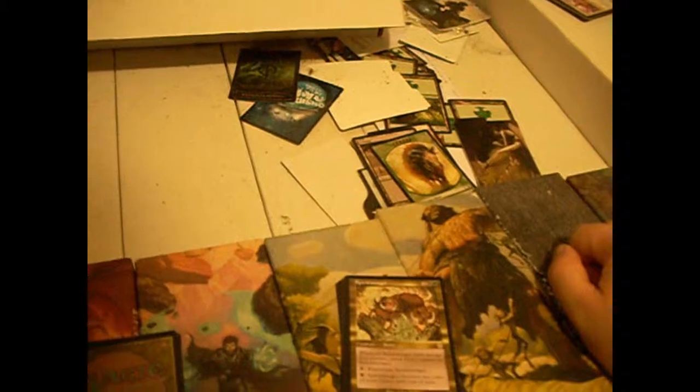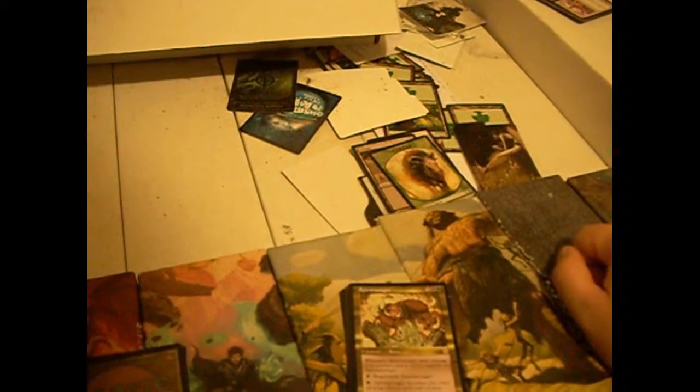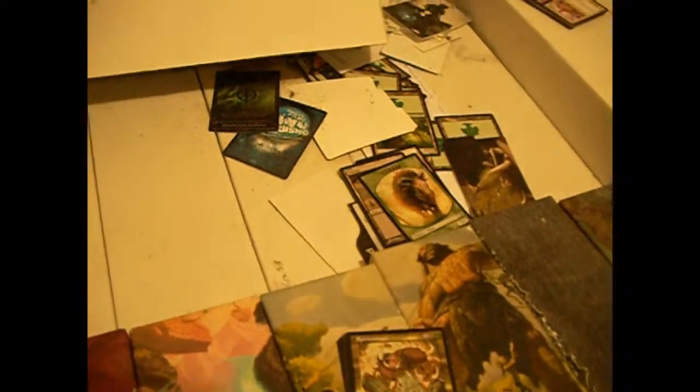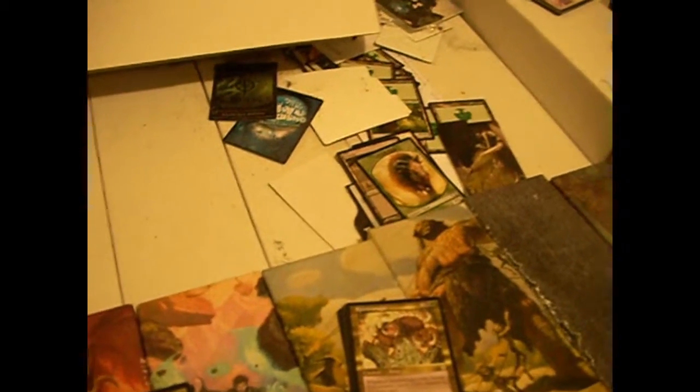Spiritmonger — five mana, three colorless black-green for a 6/6. Whenever it deals damage to a creature, you put a +1/+1 counter on him. Regenerates for black. Pump green and he becomes the color of your choice. This guy is just really really solid — five mana for a 6/6 regenerator by itself is usually pretty good. The fact that he gets bigger whenever he damages creatures is just gravy right there.